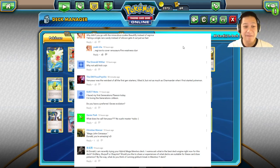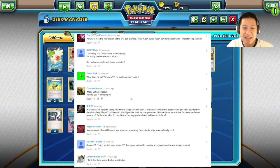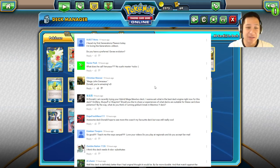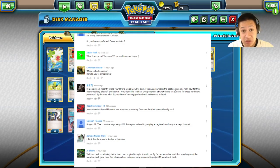Xavier Park asks what he calls Venusaur — John Cenasaurs, after the Wrestlemania wrestler. Christian Mancer: 'Mega John Cenasaurs, Donald, you're amazing' — thank you Christian. I think this looks like a Tauren from Warcraft just looking at that face. Hi Doll: 'I'm recently trying your Mega Mewtwo Hyper Deck — what's the best deck engine for them right now: Joltik Slurpuff or Shaman?' Hoopa and Shaman for speed — those two are better, you just get out Mega Mewtwo and start kicking butt. Virizion will still work if you go for a longer game.